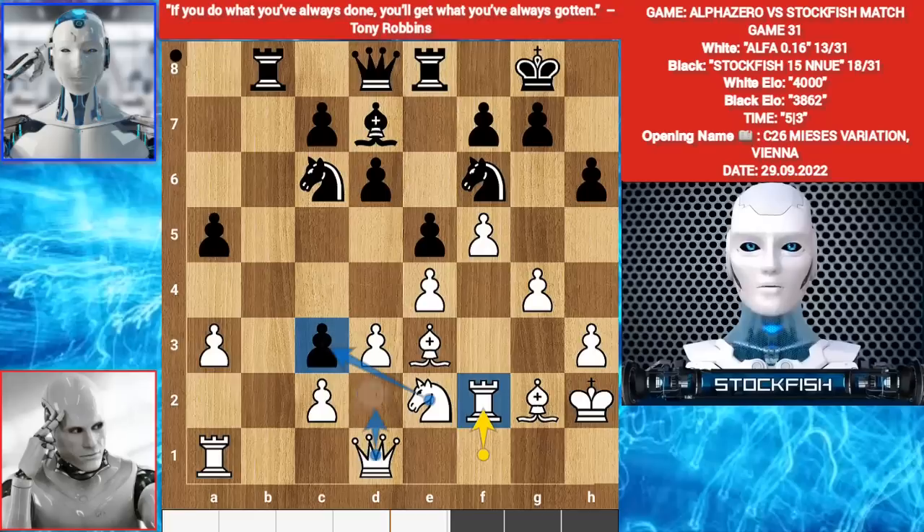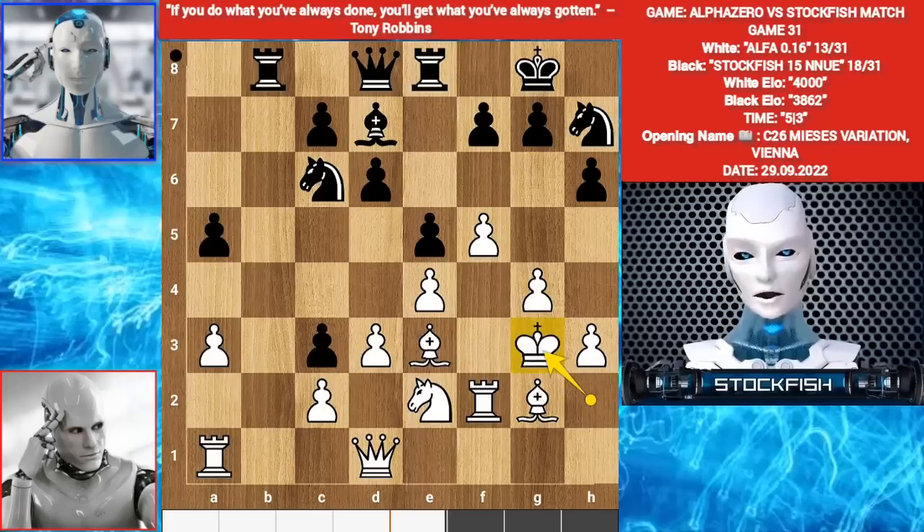He wants knight takes pawn, queen here. Rook G1. Knight H7. Alpha played King G3 — fantastic move. My man brings his king; he makes his king an asset to support the H4 pawn. Because black can't check the king, the king is totally fine behind his own structure.